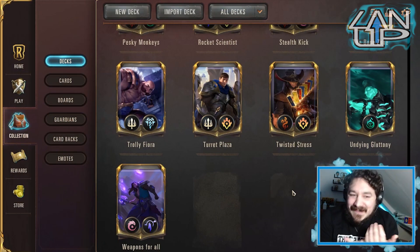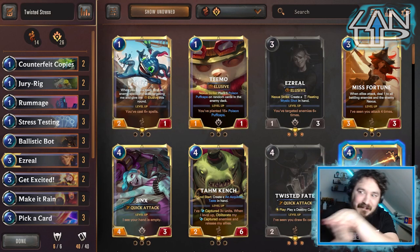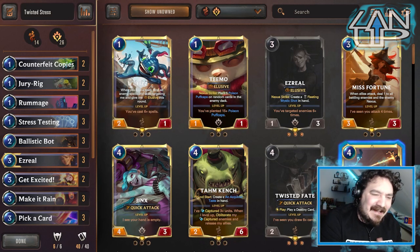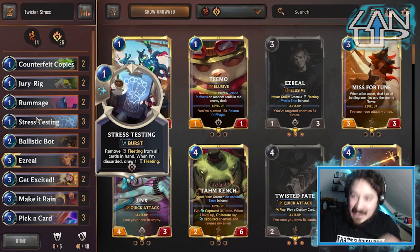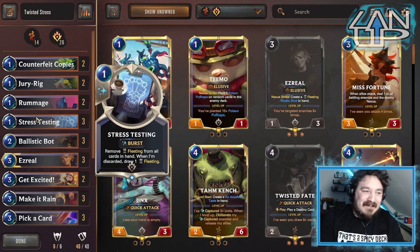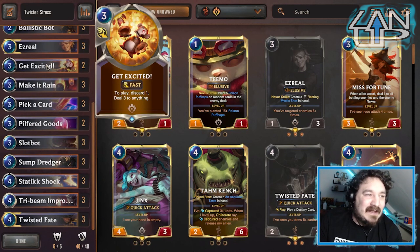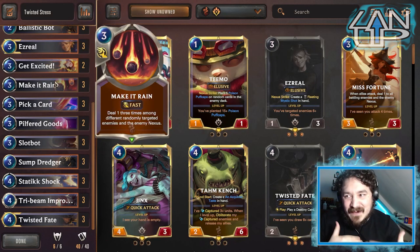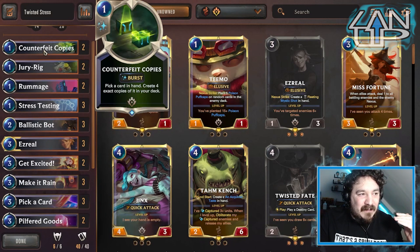The deck is called Twisted Stress, and obviously it's because we're using Twisted Fate with Stress Testing. A lot of people are taking this down the Fizz route which does make a lot of sense and probably is the better way to run this deck. You could also put Stress Testing into discard aggro as more of a draw mechanic rather than keeping fleeting things. But we are playing it here because this is a really old archetype that I always love bringing back.